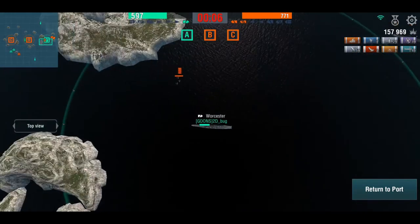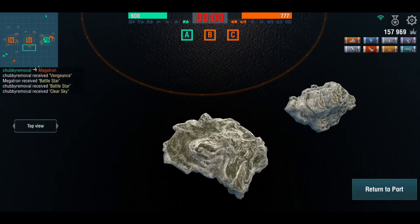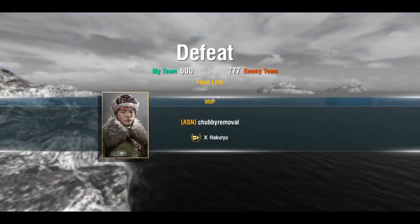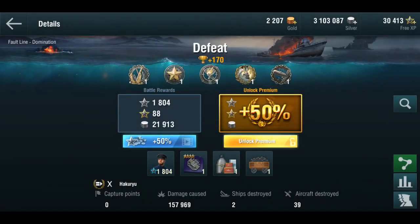157,000 damage — and he still lost. He gets all the medals. That is a very deserved MVP on a loss in the Haku with 157,000 damage, and he brawled an enemy Haku as well. If he hadn't come under fire from the Monty he could have killed the enemy Haku, but it probably still wouldn't have been enough — there was no way to kill the Montana in the time remaining. Vengeance, Battle Star, Clear Skies, Witherer, High Caliber, 150,000 damage, two ship kills, 39 plane kills — absolutely stunning.